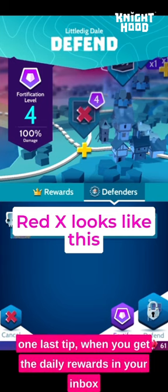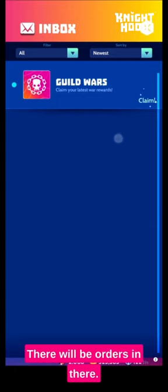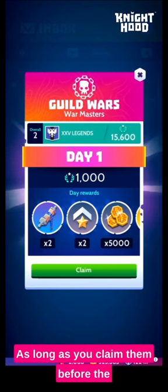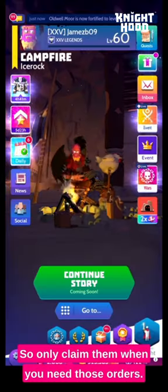I'll close this video with one last tip: when you get the daily rewards in your email inbox, there will be orders in there. You don't have to claim them — you can leave them in there. You can stack up six of those daily rewards, and as long as you claim them before the end of the war, they belong to you. So only claim them when you need those orders.